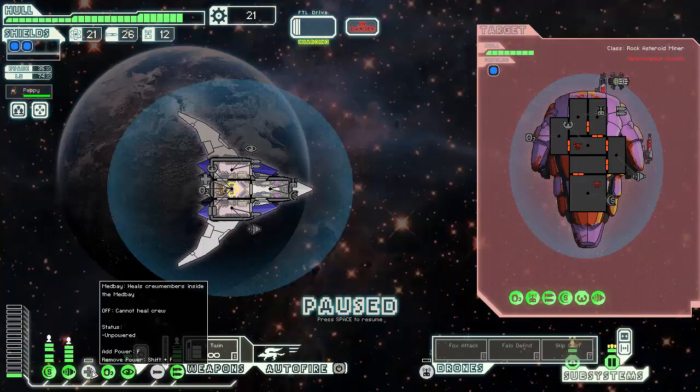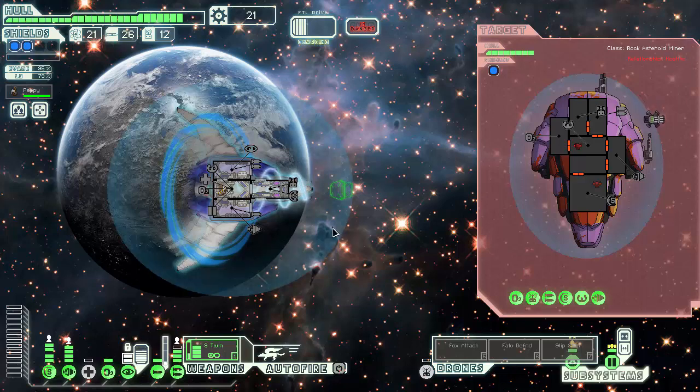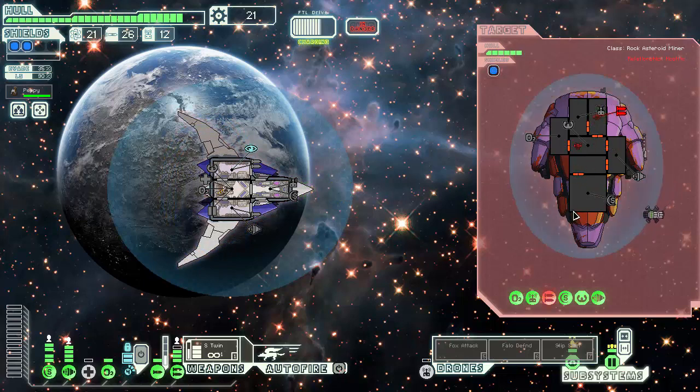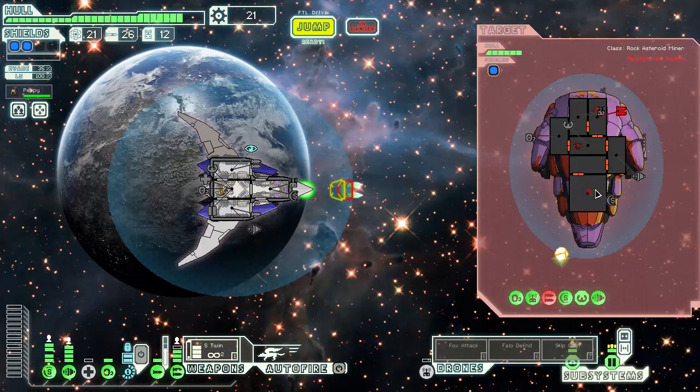I should probably power the artillery. Dude doesn't need health anyway. Do wonder when we will get those artillery upgrades. It would make sense to put it on cloaking, because cloaking can be upgraded, but only two times. Putting it on medbay would be odd, but you gotta put it at something, right? So that's what we're going to do — we're going to go to our store, see if the upgraded cloaking gets us anything, and we'll go from there.